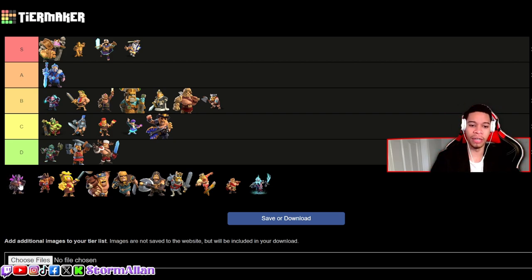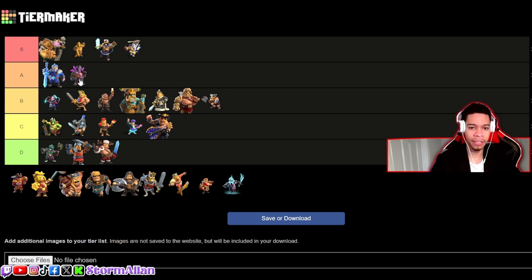We've got the PEKKA King. It was an early skin but it was a good adaptation. I'm going to put it at A tier — I actually think it's A tier because of how simple it was, but those slight color changes made it beautiful. I don't know how that makes sense, but it makes sense to me.